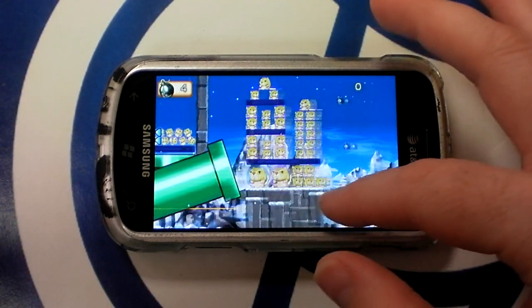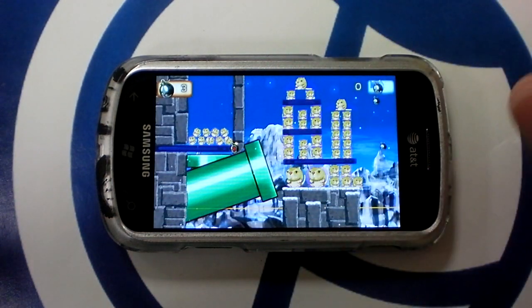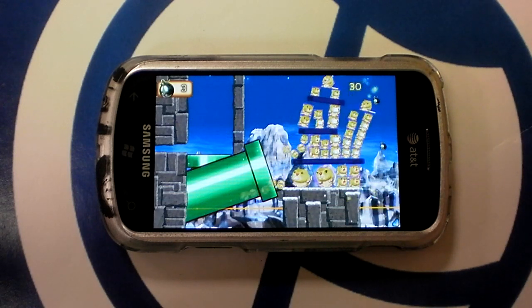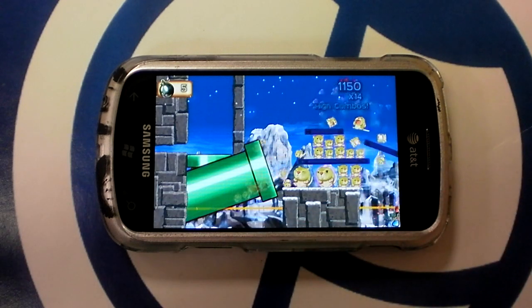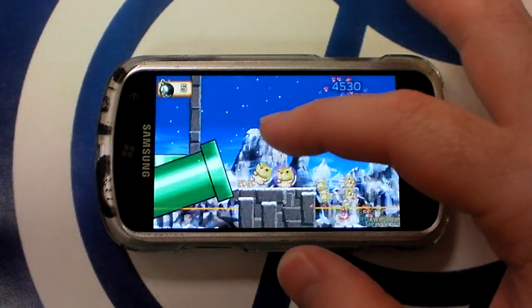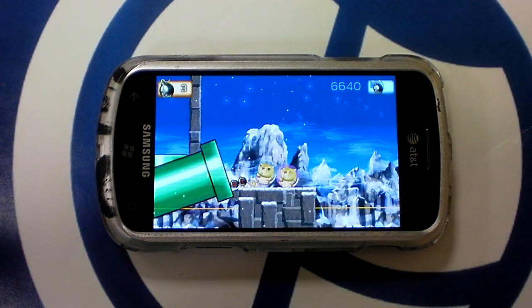Some levels have unique features like pipes. I knock this platform out of the way, and the gerbils shoot through the pipes. Every time they fall in, they automatically shoot out. It's a fun element. And then I just need to knock the rest of these down.